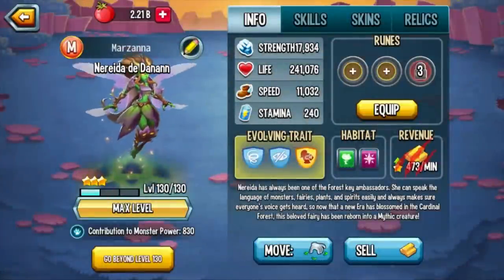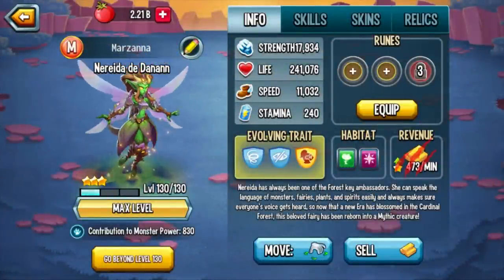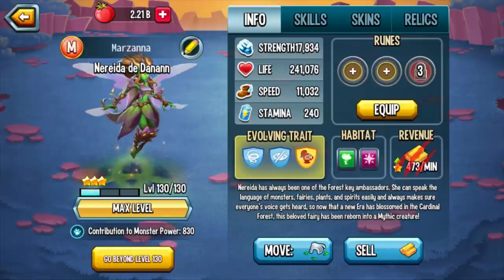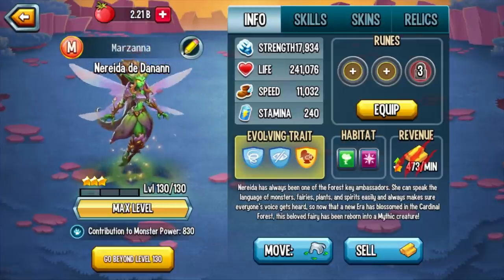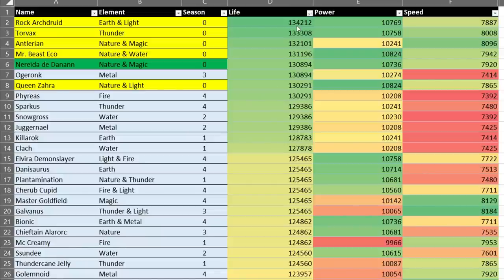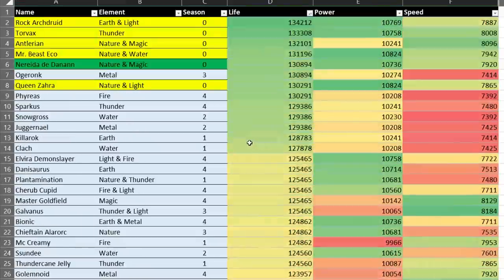She is the first of the new monsters to have five traits. Naraida has been one of the forest's key ambassadors — she can speak the language of monsters, fairies, plants, and spirits, and always makes sure everyone's voice gets heard. Now that a new era has blossomed in the Cardinal Forest, this beloved fairy has been reborn into a mythic creature. By the way, when I say her name I'll be switching between English and Spanish, so sometimes I might say it wrong. She is a nature and magic monster. Let's take a look at her skills — but actually first, let's compare her stats to the other monsters in the game.